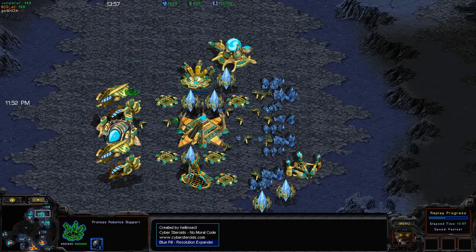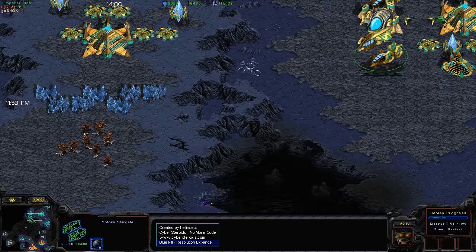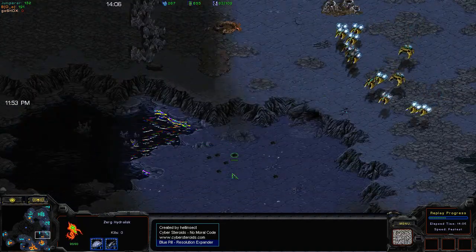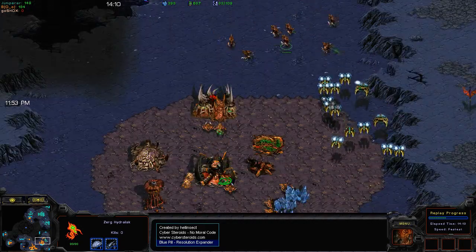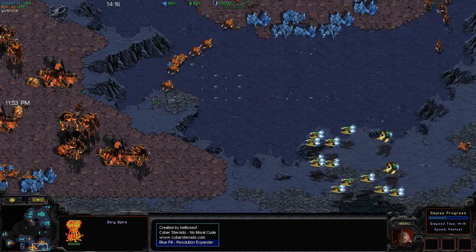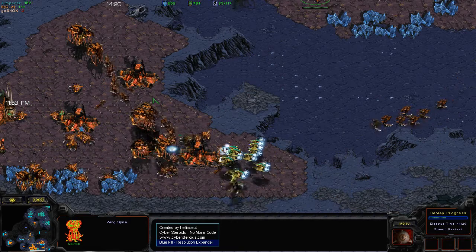It's so strong because of these small choke points at the natural — they can't easily break your natural. If this was a map like Python, this strategy probably wouldn't work that well, but on a map like this it's so much better. The only flaw is the Hydralisks at Jumper's fourth natural are actually stopping mining time, and that could be costly.